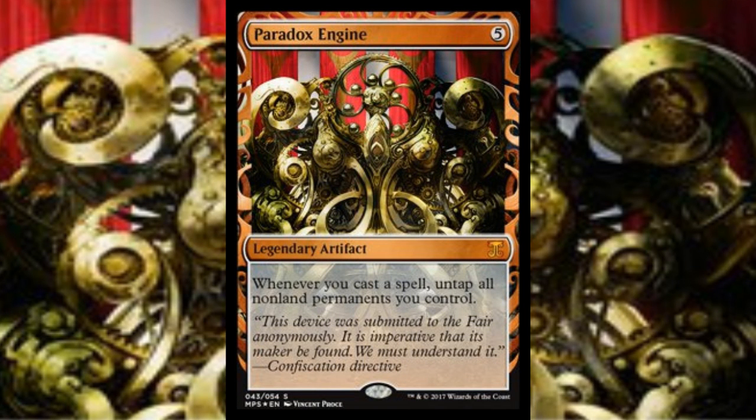The first thing I want to cover is Paradox Engine. This is five mana for a legendary artifact. Whenever you cast a spell, untap all non-land permanents you control. That seems pretty good, but five mana is pretty high, and it doesn't usually do anything the turn that it comes into play. And if you're in topdeck mode when you draw it, it won't do anything until the next turn and then it won't have any fuel. There are definitely some issues with this card that I'm not hearing a lot of people talk about — this card is already being hyped.